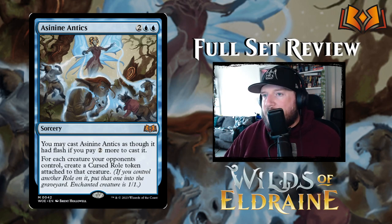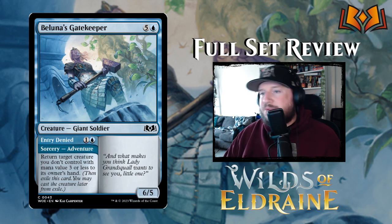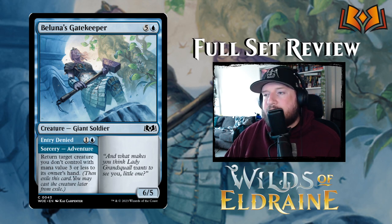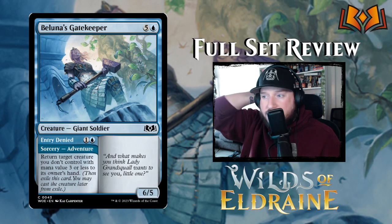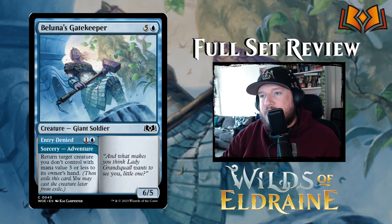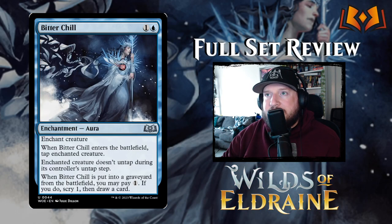Next up we have Baluna's Gatekeeper — five and a blue for a 6/5 Giant Soldier with flavor text. It has an adventure called Entry Denied: one and a blue for a sorcery, return target creature you don't control with mana value three or less to its owner's hand. On turn two you can bounce something important, or right before you play Baluna's Gatekeeper you can bounce something to clear your path for an easier attack. It's a pretty decent card, definitely on the top end — you probably only want one of these.